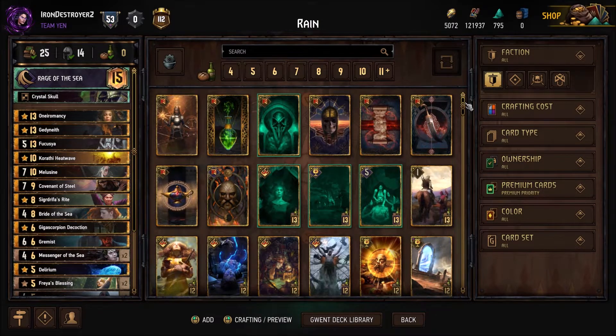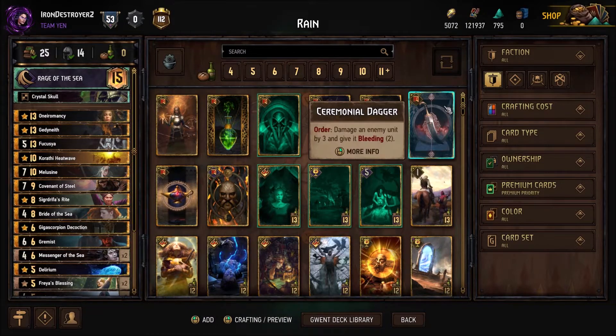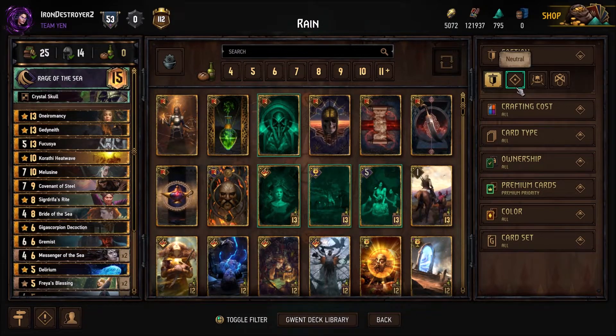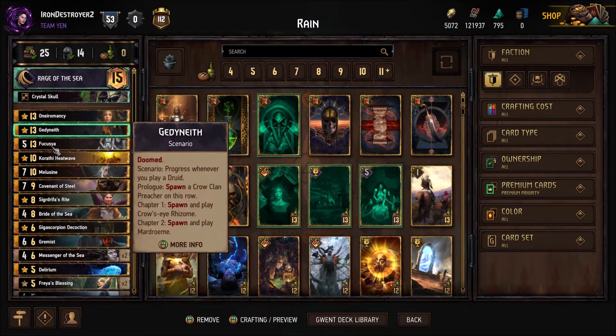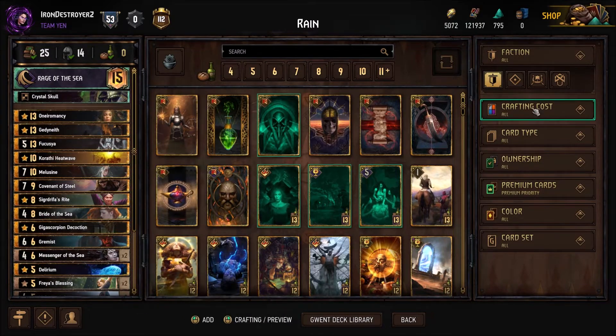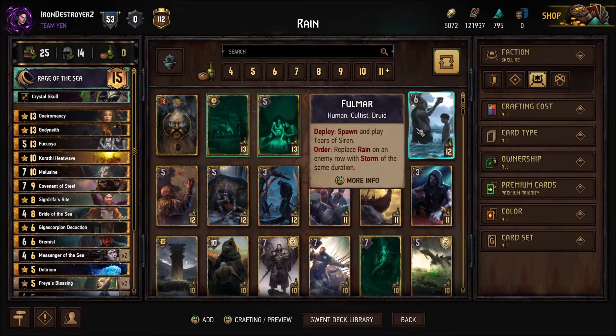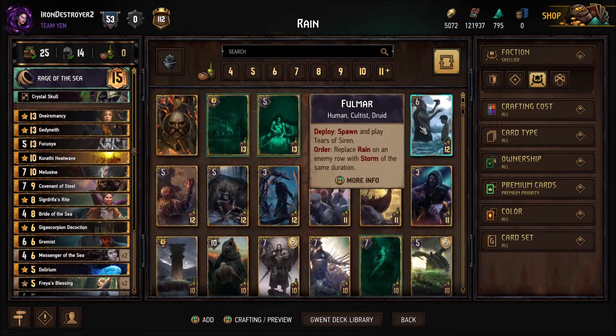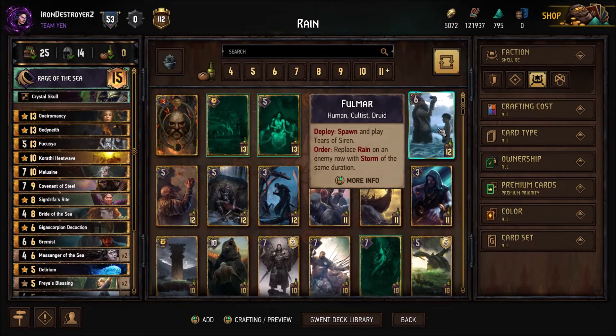I wanted to give it time for people to settle in and actually start playing control in less greedy decks, and now we're going back to it to see what it actually does in a more stable game state. You'll notice when we get to the deck list that we're running the 'Get in the Earth' version instead of Fulmar - I think it's better. We're also not running Ryogan the Undying.